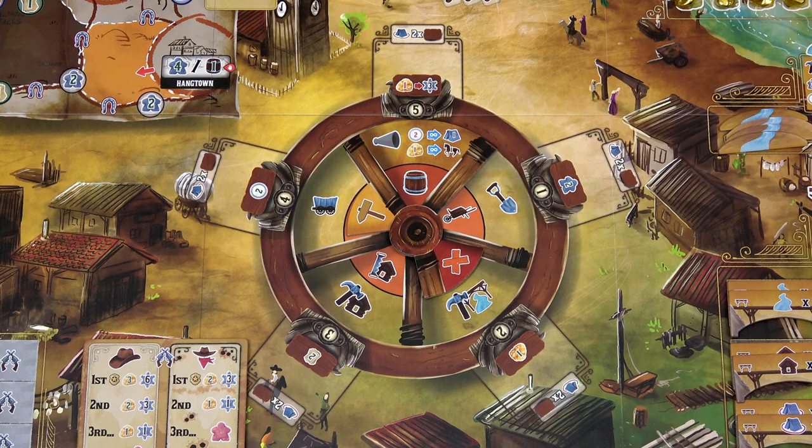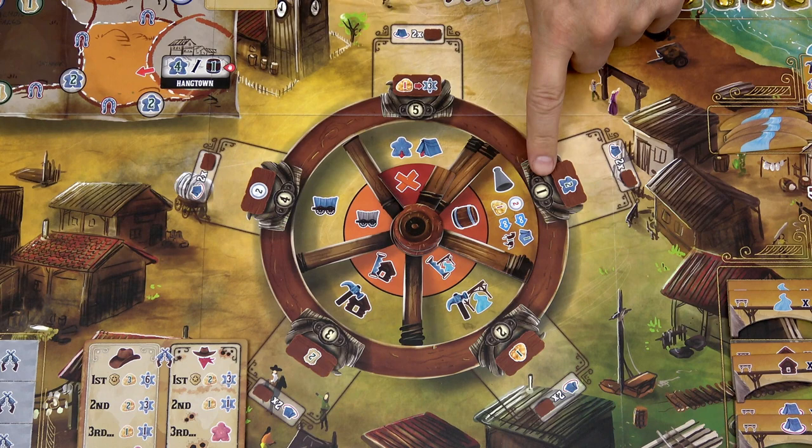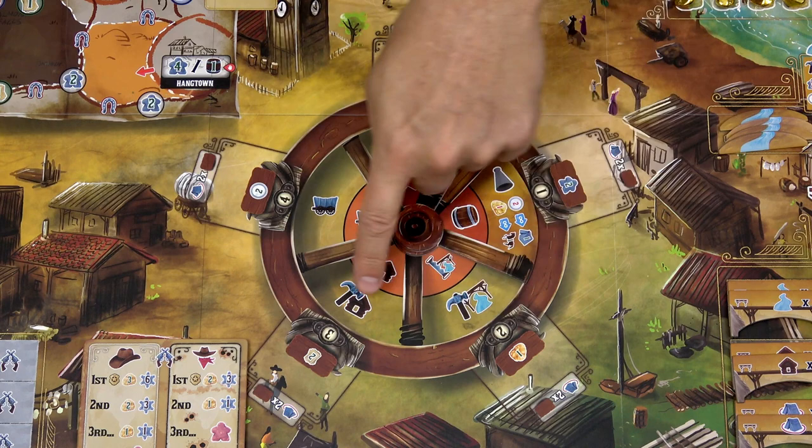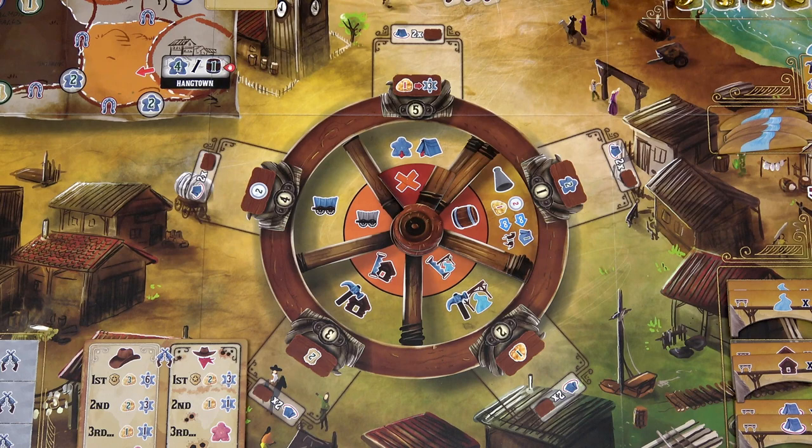Let's take a closer look at one round. First, rotate the bust tile so that it covers the signpost, then rotate the barker tile one side clockwise. In the first round of the year it will cover the first site, in the second round the second site, and so on. Then as the second step, trigger the event — each player gets the listed benefit. If you have a tent at that site, you get the benefit twice.